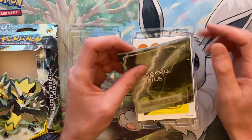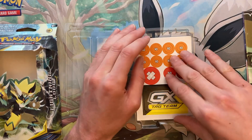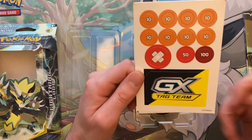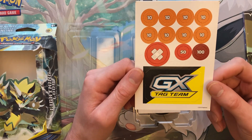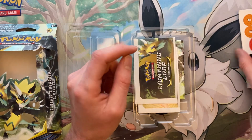Like all the theme decks, you get your typical player's mat — we'll put that to the side. This one's a little different: it comes with a little GX tag team insert, which is pretty cool. Put that off to the side.